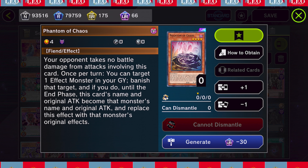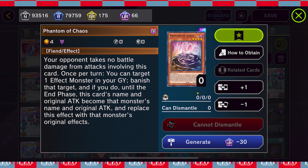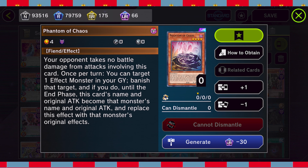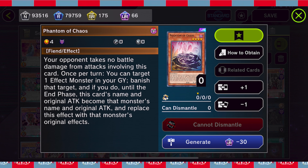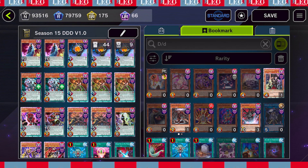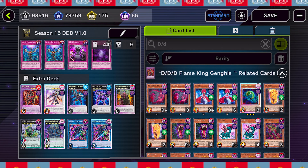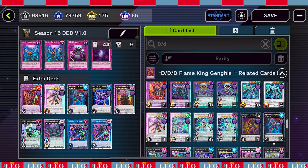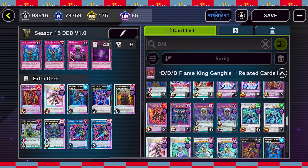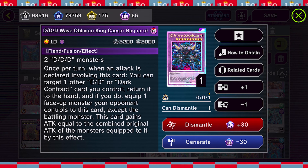Another fun card is Phantom of Chaos - target one effect monster in your graveyard, banish that target, and until the end phase this card's name and original attack become that monster's name and original attack, replacing its effect with that monster's original effect. Not only does this card become a DDD card but it also takes that monster's effect. I can see that being fun with High Flame King Genghis. Let's throw one in.